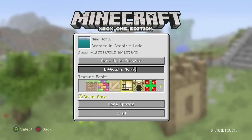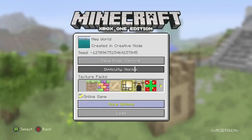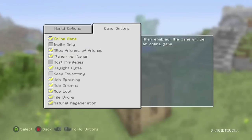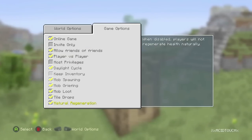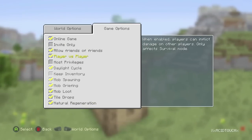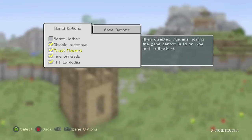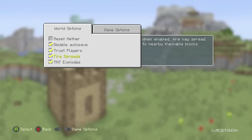Hey, what's going on you guys? It is Assetouch and as you can see we are here with another YouTube video. This is a tutorial video for Minecraft for all consoles across the platforms. Anyways, we have some new options — everybody knows that the update has come out today and that is amazing.